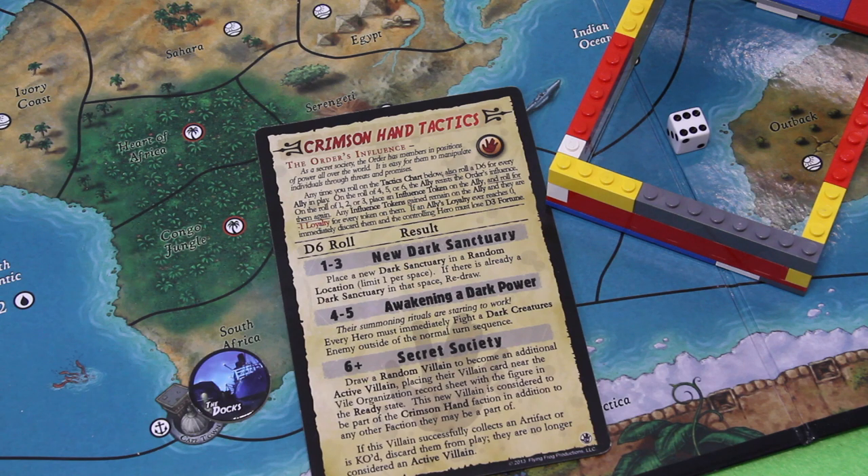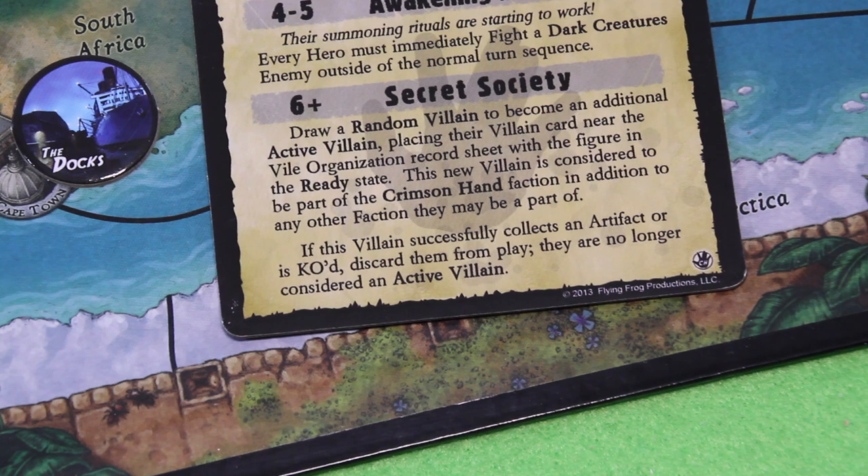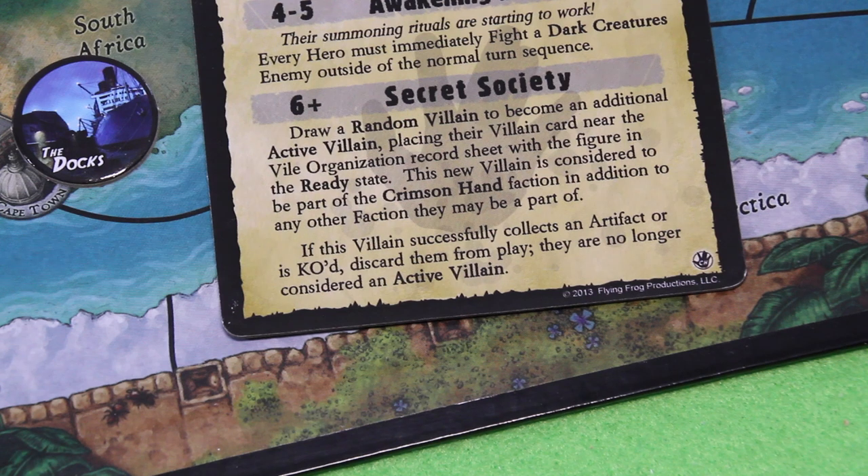In addition to any other faction they may be part of — if this villain successfully collects an artifact or is KO'd, discard them from play. You must be kidding me! And one thing I also forgot at the end of the last round: deploying Angelica Hamilton, who was definitely active at that point. She would move to the Hammer of Osiris, which is here in Germany. So she'll also start collecting.